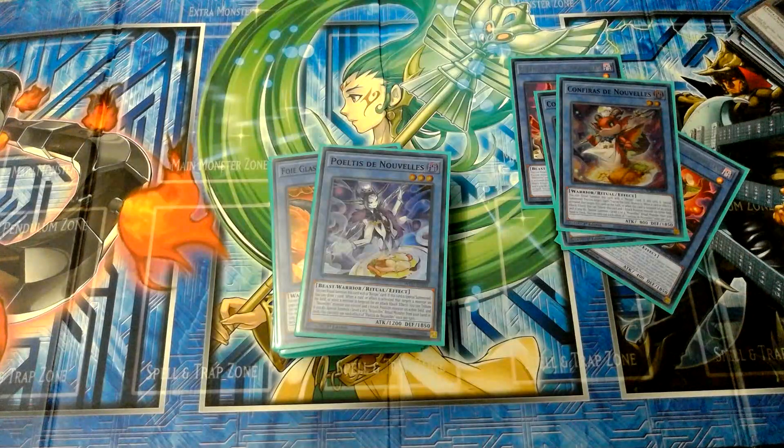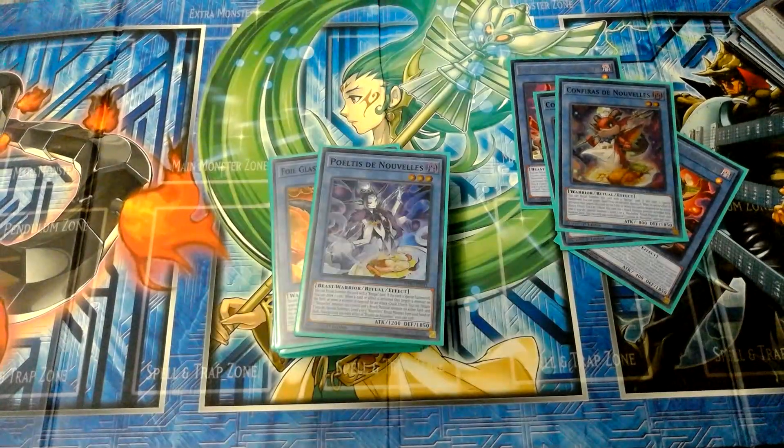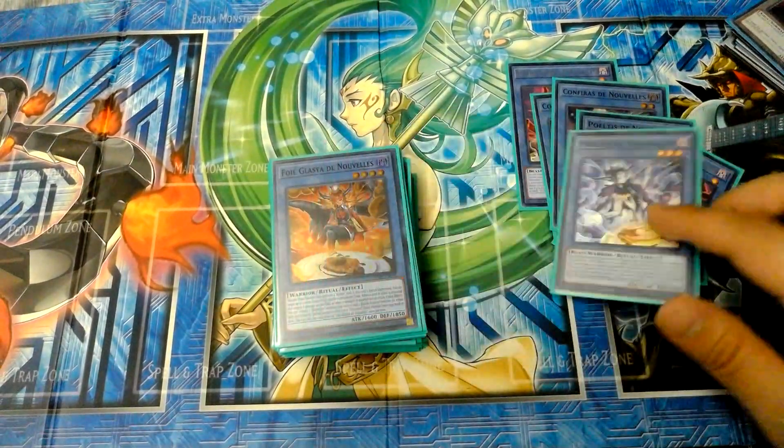Next one is Poletis de Noël — please don't judge me for botching the name. This one looks like a fish dish, and when it is special summoned, you can draw a card. Same tag-out mechanic, but this one goes into level four or fives. I run two copies of that as well.